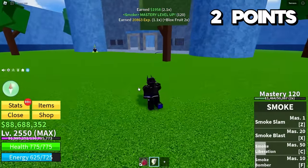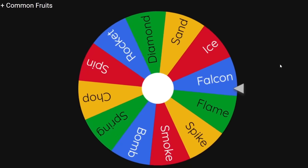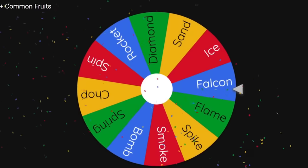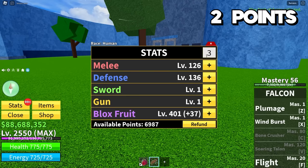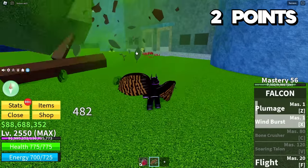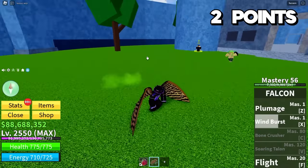That's it for the normal Warden. Now we've got to fight the Chief Warden. We got the Falcon fruit — not fantastic, but not too terrible. We get 30 stats, and I'll put it all into Blox Fruits. I don't think I'll need defense for him, though I might need it for Swan, who I'm pretty worried about. If worse comes to worst, I do still have lives on my other fruits. Windburst — and we have three points now.